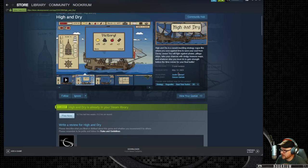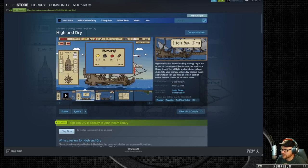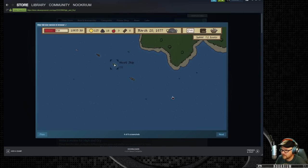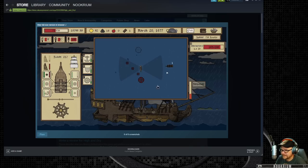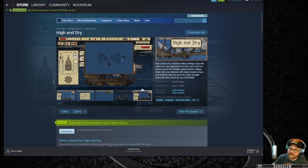When did this come out — in May? How much was it? Nine bucks. Anything else we can see here? Ooh, a ghost ship — I bet that's Davy Jones. All right, there we go. We're going to go. Thank you.